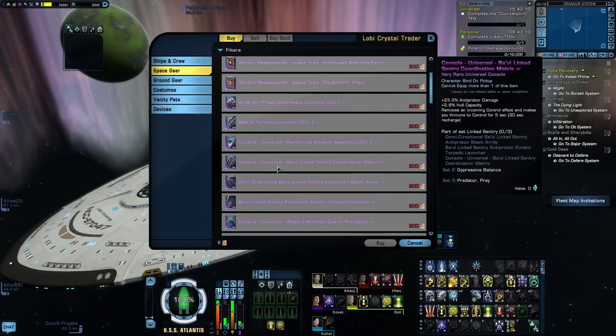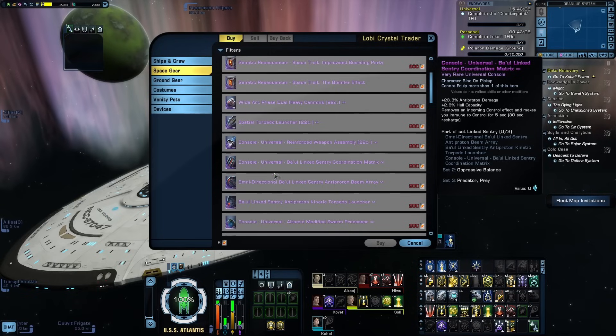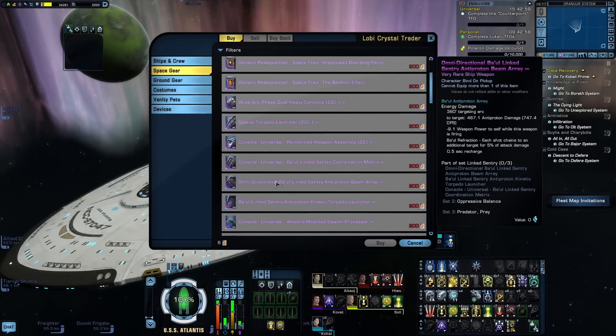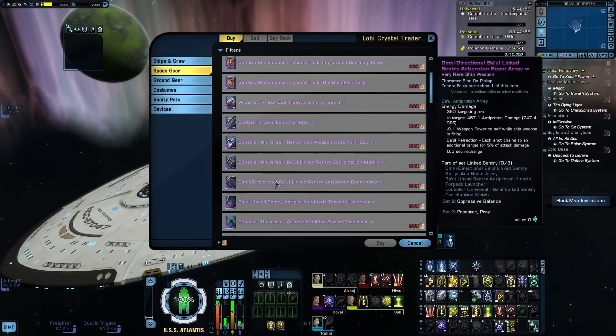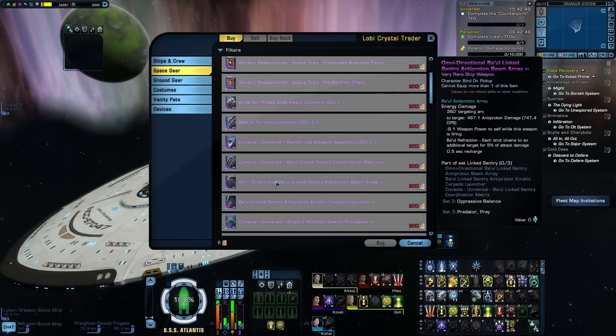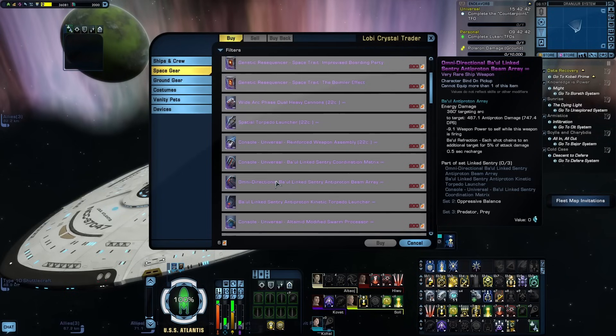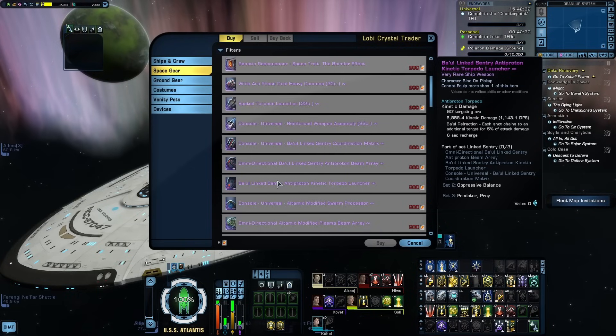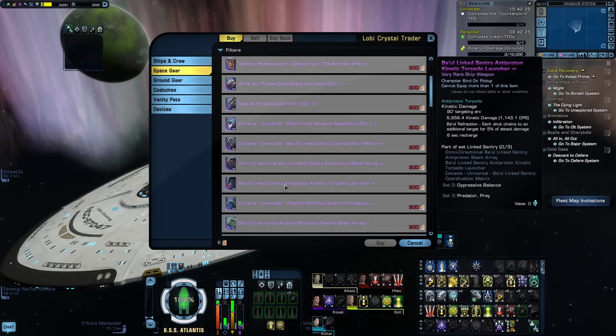The Omnidirectional Ba'ul Linked Sentry Antiproton Beam Array is a set Omni Beam with the Ba'ul refraction proc, and notably has a 0.5-second recharge time — half that of a normal beam array. The Ba'ul Linked Sentry Antiproton Kinetic Torpedo Launcher also has the Ba'ul refraction proc, though the big thing that bugs me is that while it's called an Antiproton Torpedo, it doesn't deal any antiproton damage — it's all kinetic damage.